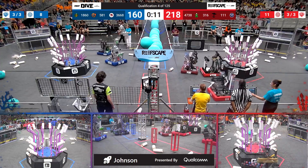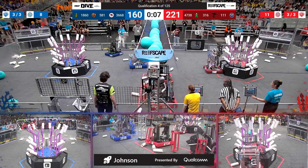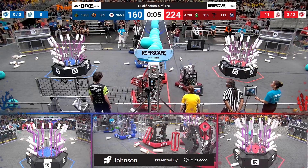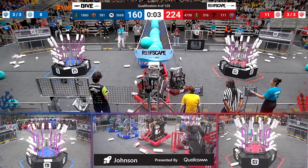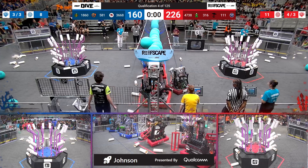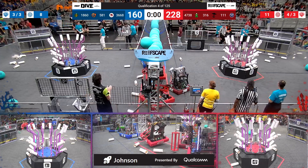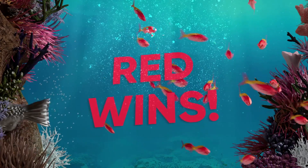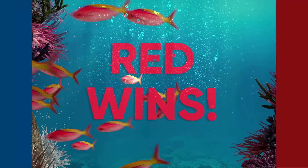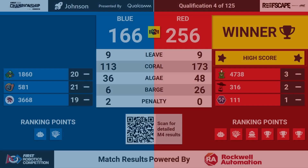We're down in the endgame, about 12 seconds to go. One blue robot now trying to hang. Two red robots over to the barge, getting ready to hang with five seconds to go — now a third red robot and a third blue one. Three seconds, two, one. The red alliance making that match. They win it with a score of 256 to 166.